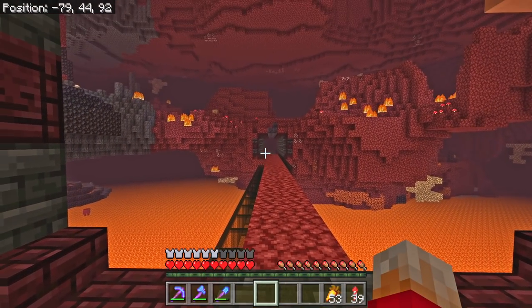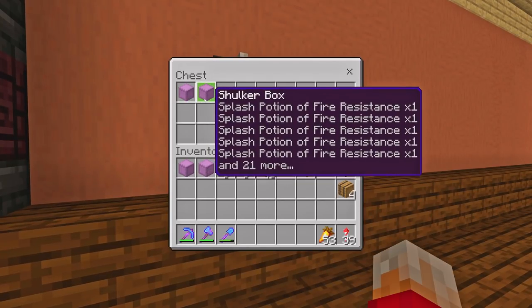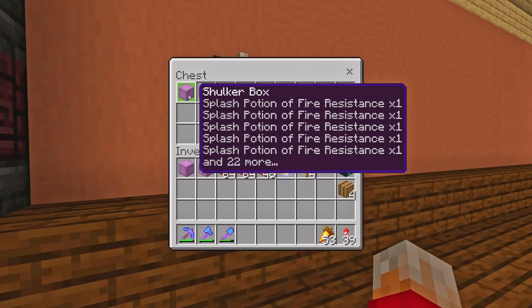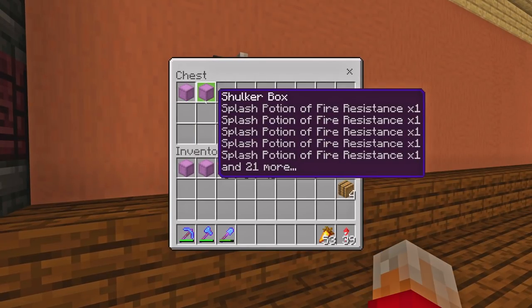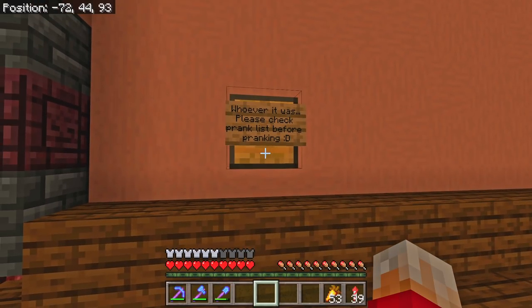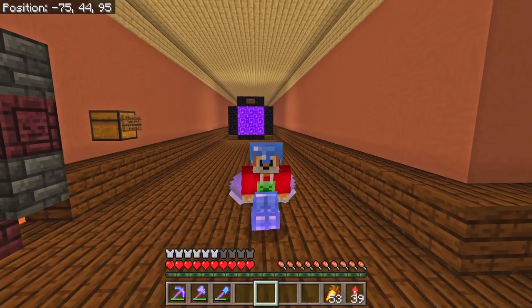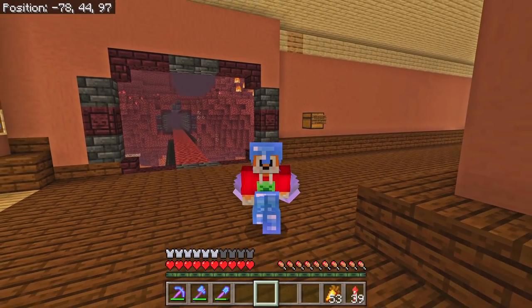For my next job I'm going to need four empty shulker boxes, a bunch of netherrack, and I could probably do with a chest or barrel and a sign. I am going to get rid of this horrible mess that somebody has clearly invaded my stuff with. I'm actually going to take one of these fire resistance potions with me just in case. I'm going to make it two blocks wide to make it a little bit safer, and hopefully whoever did this before will realize that I'm not happy about this prank.